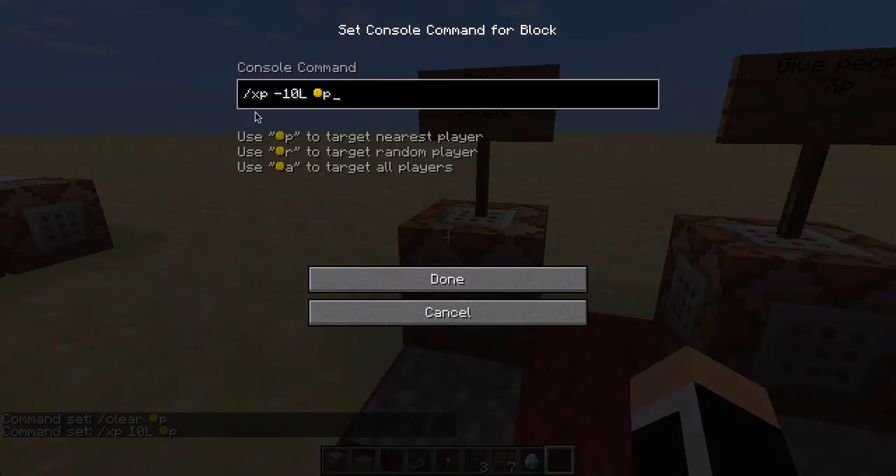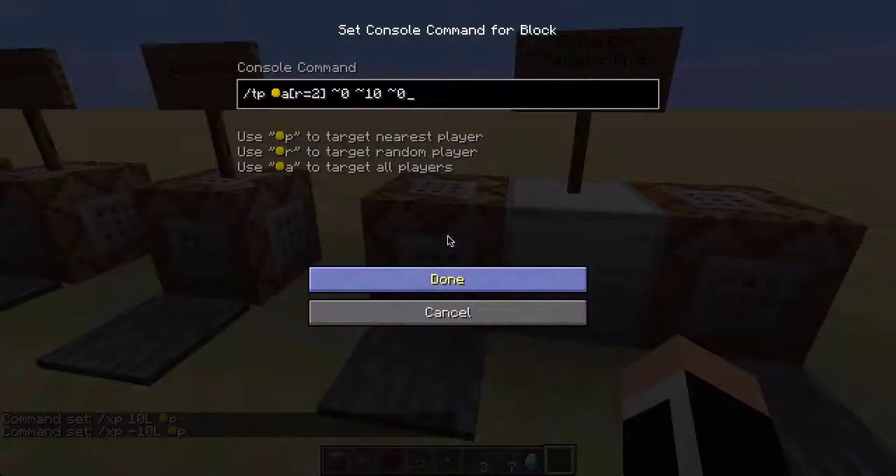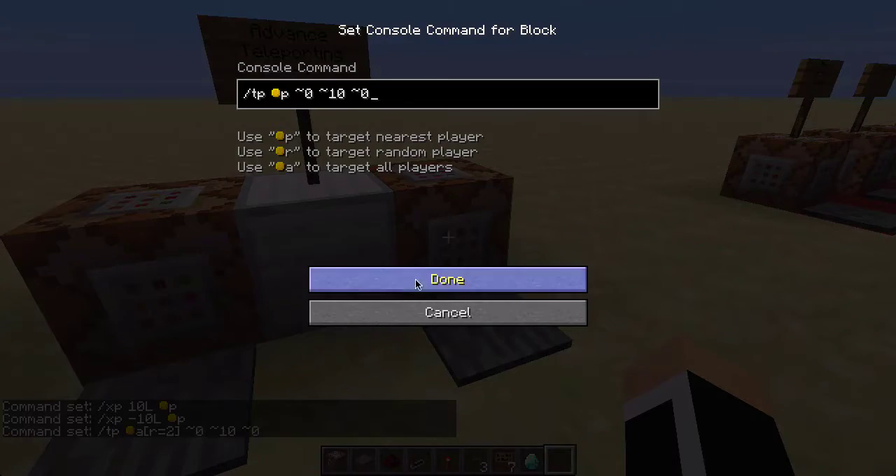We also got advanced teleporting, which uses slash TP, targeting all players in a radius of two, and then the coordinates after that.